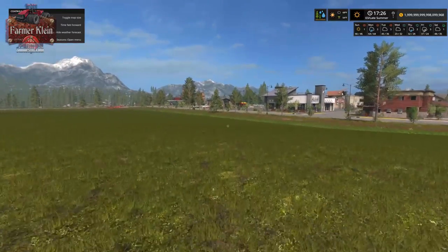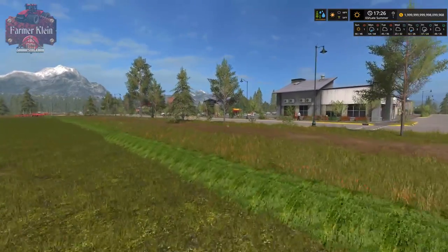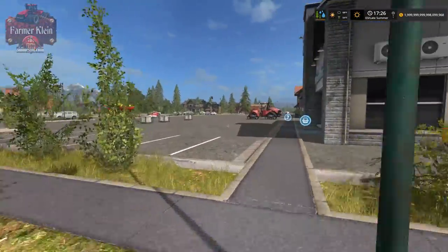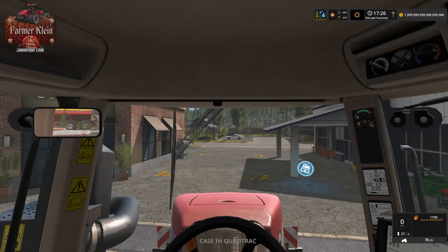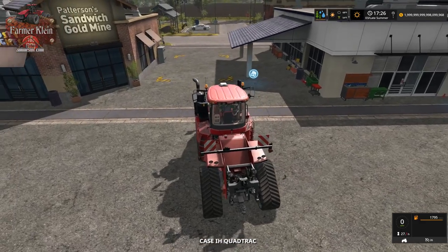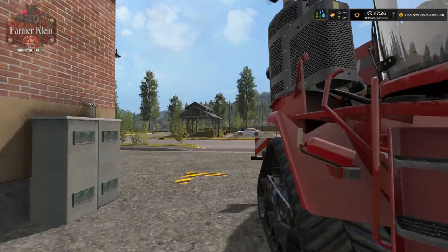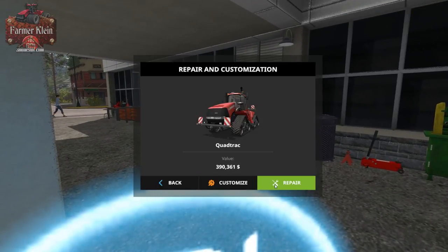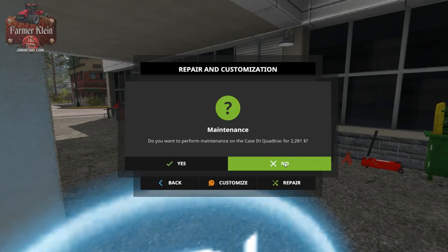We have to do maintenance twice a year on our equipment, or every 30 hours, whichever comes first. To do maintenance, take your motorized implement — be it a tractor, truck, or anything with a motor — to either the store or a repair/customization point at the farm, activate the trigger, and click the repair button. This one is $2,281.